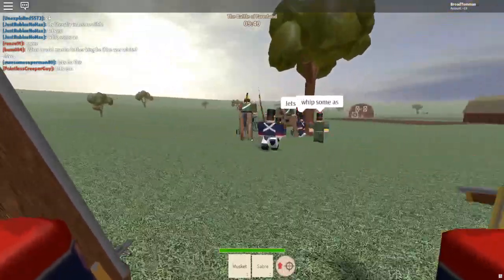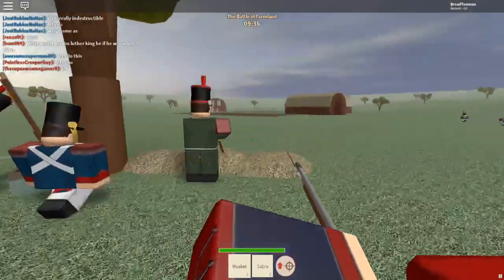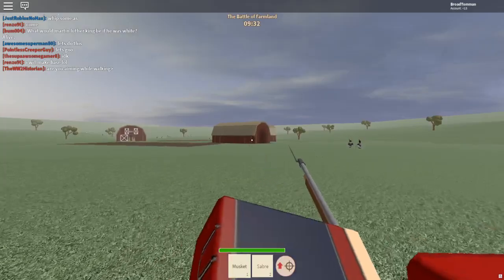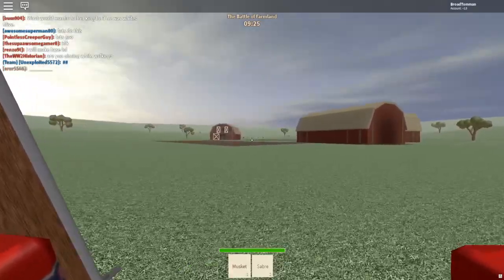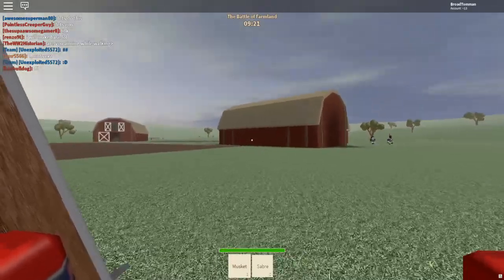So to use your bayonet, you press X, and it's good for taking out horses. If you press C to crouch and then just hold it while the horse comes, you can kill the horse in one shot. Rifles are best for sniping people from long range, but muskets are good for medium range shots.